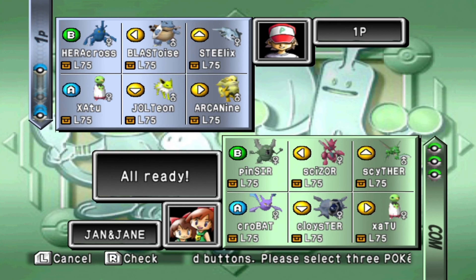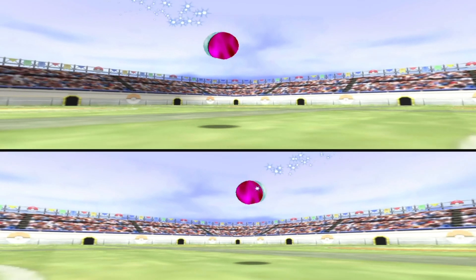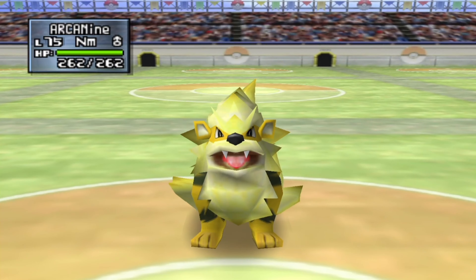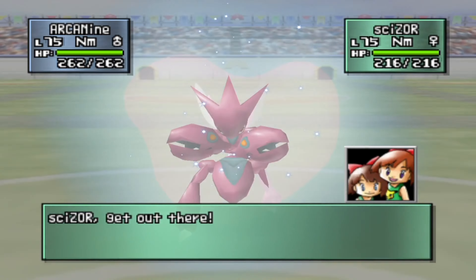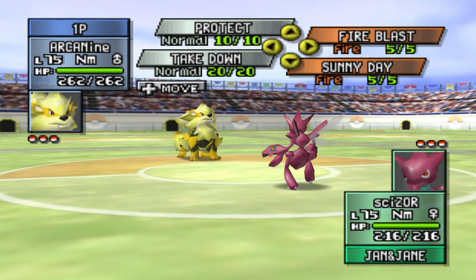Let's start with Arcanine and Jolteon. There are a lot of bugs here — the Crobat and the Cloyster are, of course, weak against Electric-types. Let's finish with Xatu just because we have Xatu too. Time for us to begin. The Challenge Cup Master Ball tournament is starting, and the opening battles are about to be exchanged at level 75 — that's the highest level we've seen so far in this game.